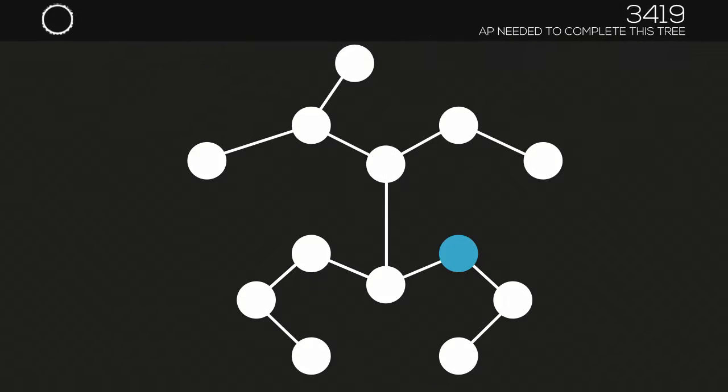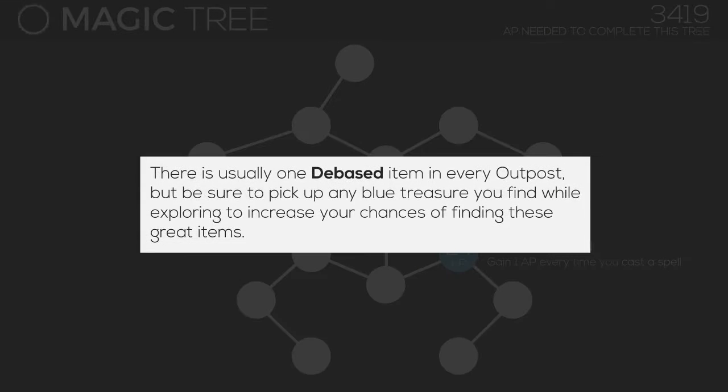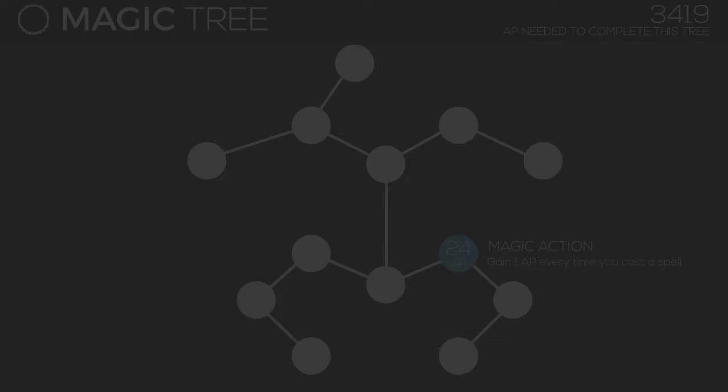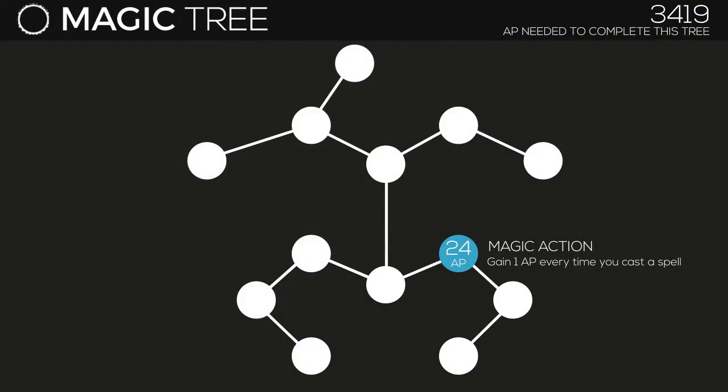In the Magic tree, unlock the Magic Action node for 24 AP. You'll gain one AP every time you cast a spell, and I highly recommend picking this one up even if you don't use spells all that often. It's pretty cheap, so you can pay it off in no time. If you're not already aware, you can earn extra experience points using the debased items and rare coins if you craft them into your spells — so throwing a Thundara infused with Experimagic at a Cactuar is going to give you massive amounts of experience points, plus the additional AP.